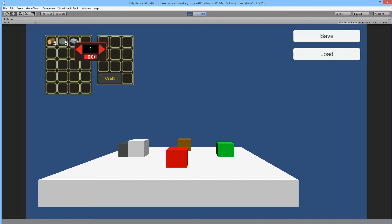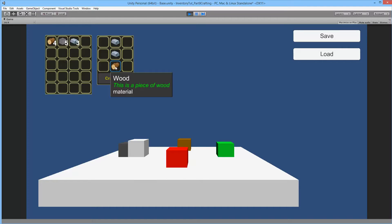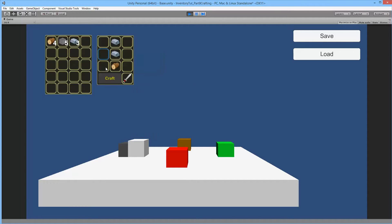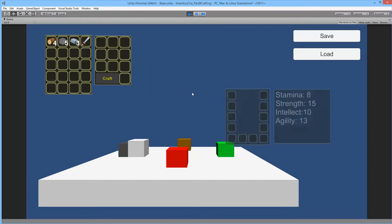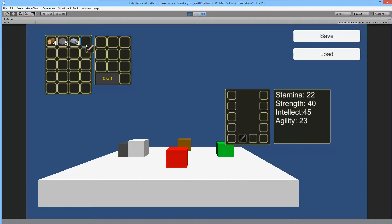If we try to put some iron here and here, and put some wood in the bottom, you'll see we can actually craft a sword - an iron sword with a wooden handle. You can always mouse over to see what item you will craft by placing things in the correct pattern, and if you place them in the wrong pattern, nothing happens when you press the crafting button. If I click the craft button, the materials are removed and the sword is crafted - we can equip it and get the stats from it.